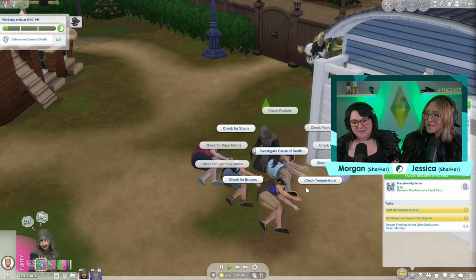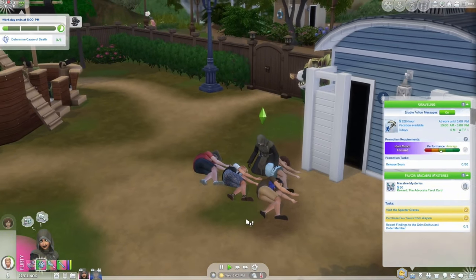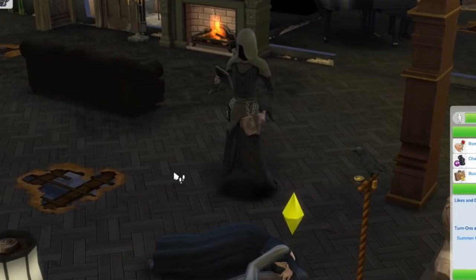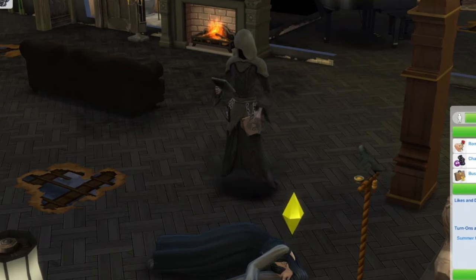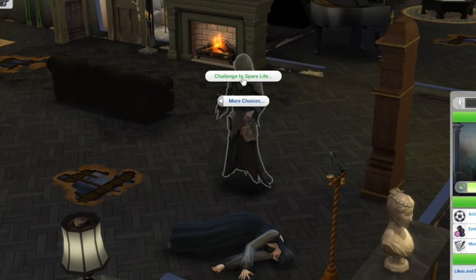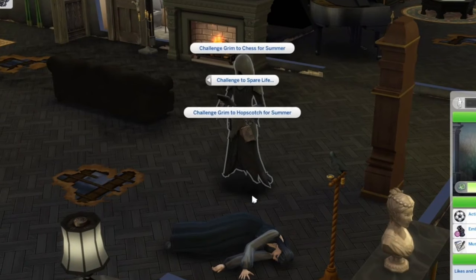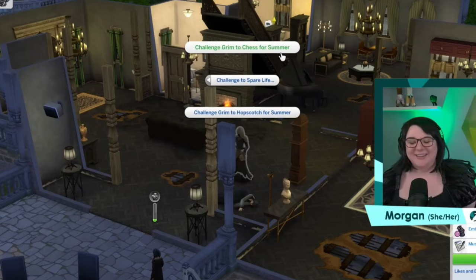When a sim is being reaped and you're not in the active Grim career, just playing normally, sims can plead for their life, but there's also an option now to challenge Grim to spare their life. You can challenge Grim in some different games, and there is some cross-pack compatibility. If you have chess, which came with the base game, hopscotch from the For Rent expansion pack, or basketball if you have the City Living expansion pack, you can challenge Grim to one of those games.